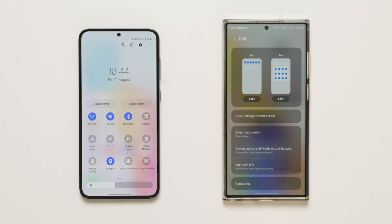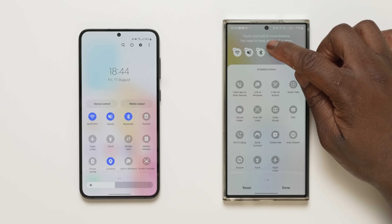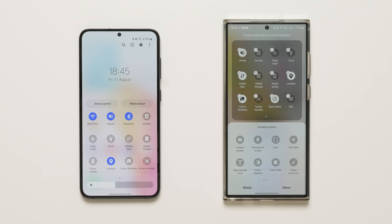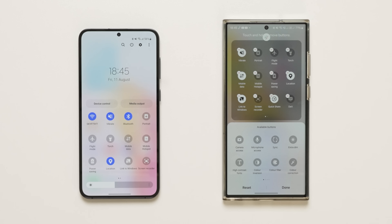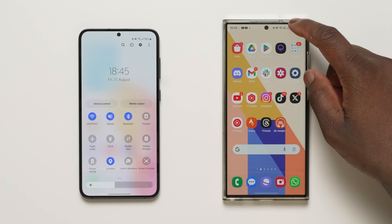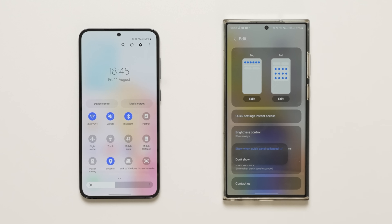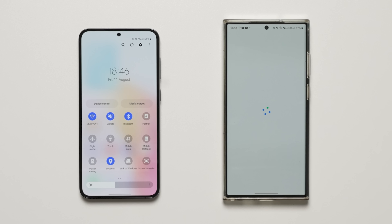When pressed, the edit button takes you to the new edit page which gives you access to more controls than ever before. You can edit the top row of icons with six of your choice in the order you want, and also edit the four quick panel icons. Below is a section for quick settings instant access, which when enabled allows a single swipe from the top right corner straight to the quick settings panel. You can also change when to see the brightness slider, and the media control, multi-SIM card information, and contact us sections all have their own display options.